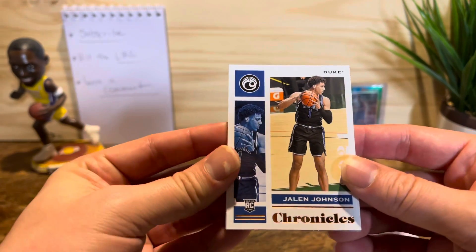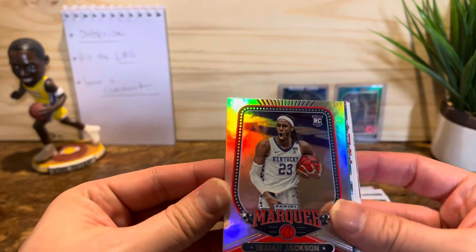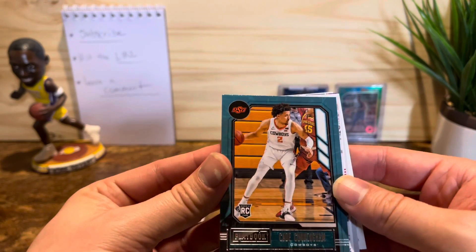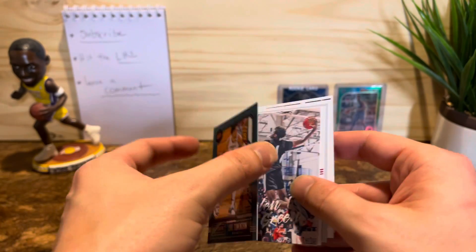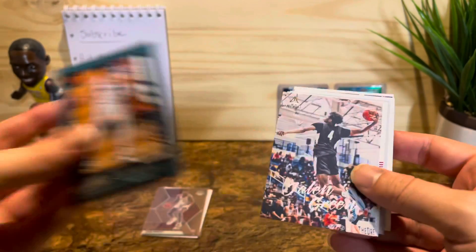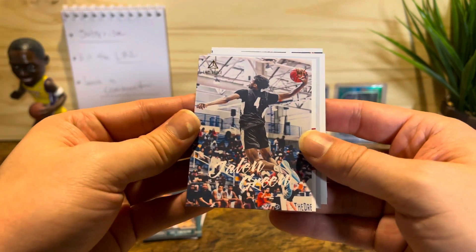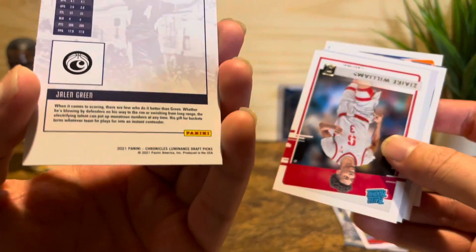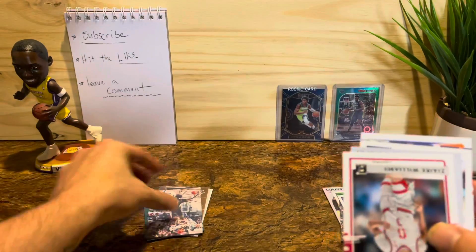Jalen Johnson. Isaiah Jackson — I gotta admit I don't know anything about him. And there we go — Cade Cunningham, that's what we're looking for! Cade Playbook — and back to back, there's Jalen Green. Nice! Cade and Jalen back to back — that's cool. That's the base card, cool looking card on the back. We're off to a pretty good start.